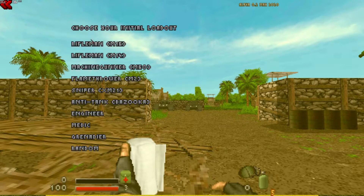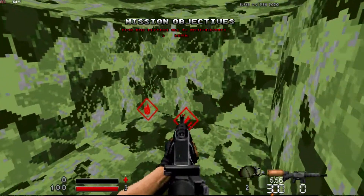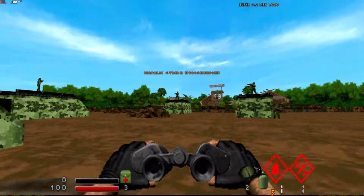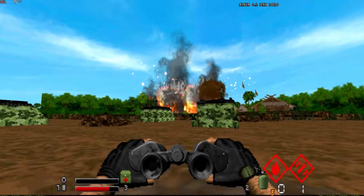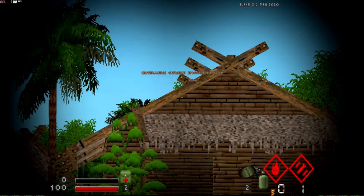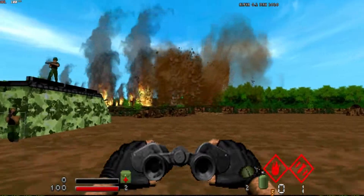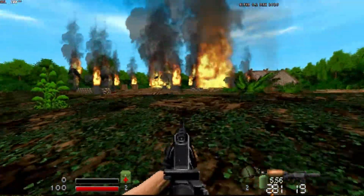Actually, gotta show you guys what the airstrikes are. Son of Fortune — yes, here they are. It's gonna be kind of loud. Napalm strike — let's see the napalm strike come in. Oh, it's simply beautiful. And artillery strike there.